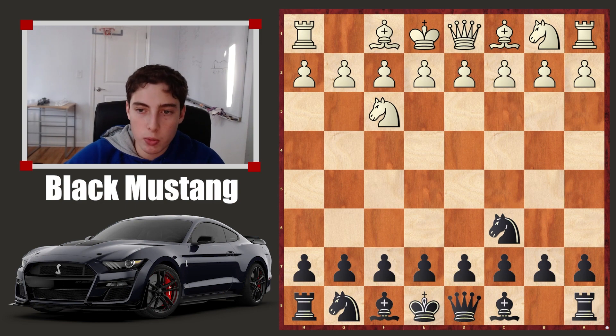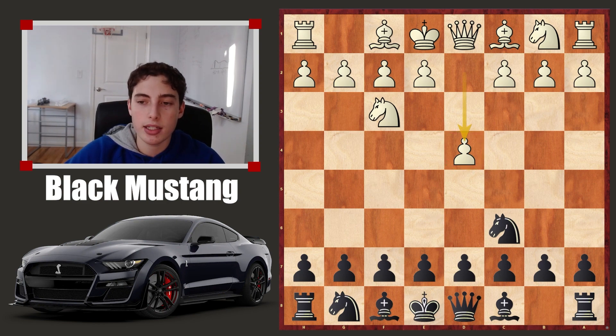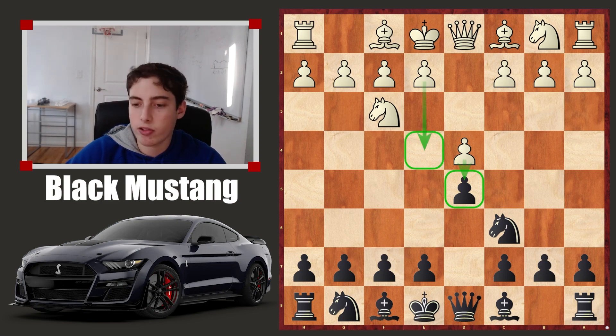So what should white do? We already looked at these more normal setups and established that they're quite passive because of the idea of e5. Instead, white has to act quite precisely from the opening — they have to play the move d4 here, and the point is simply stopping e5. Now from here, you have to play d5, not allowing the move d5 from white, which would allow white to grab an enormous amount of space in the center.